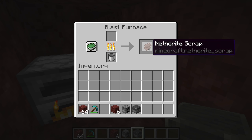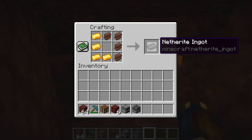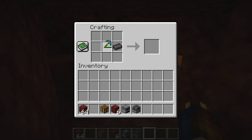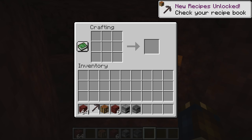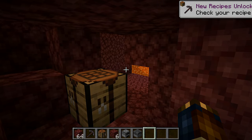Once you have four netherite scraps, combine them with four gold ingots in a crafting table to get one netherite ingot. You can then craft that ingot together with a diamond tool, weapon, or armor piece to upgrade it to netherite. Note that currently this resets the item and removes all enchantments.